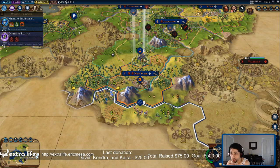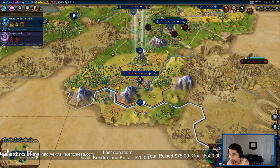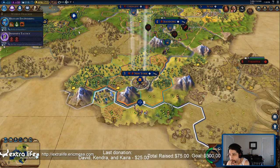Where was this guy headed? Oh, he was going to attack one of these guys here. Major victory — really major victory. Let's go over there. Maybe next turn we'll attack, we'll see. We'll skip a turn with him.